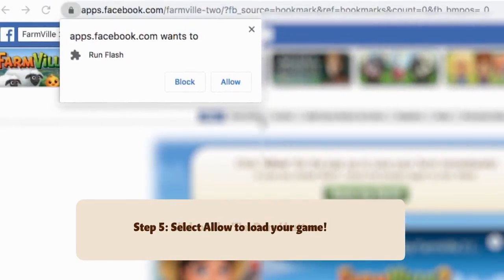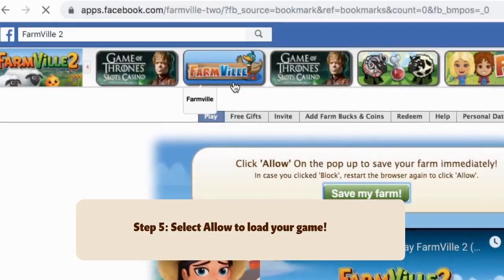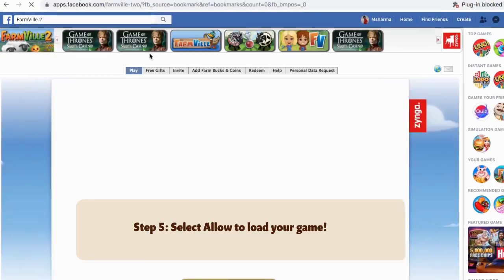This will trigger a pop-up that's now on the far left of your search bar. Click on the 'Allow' button to run Flash. You will now be able to return to your farm.